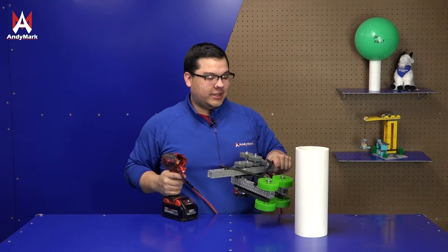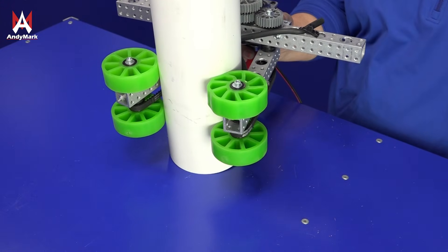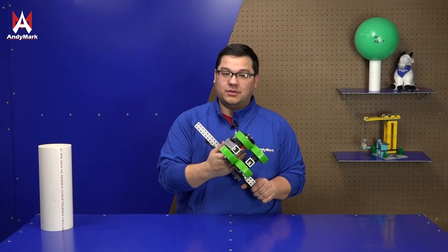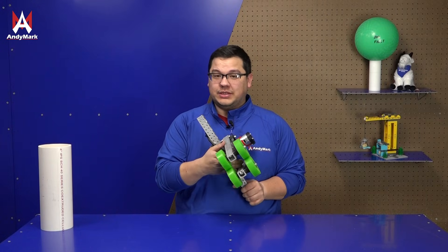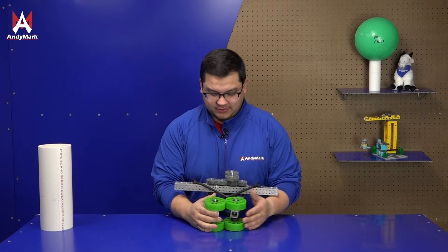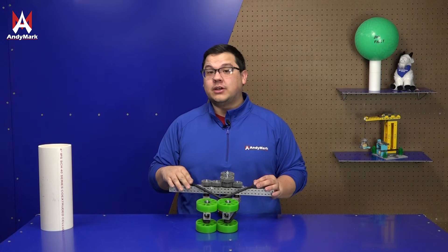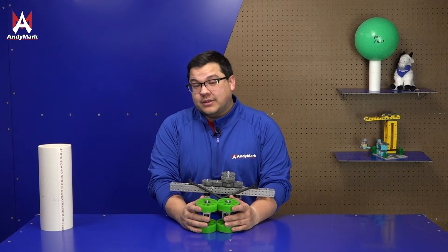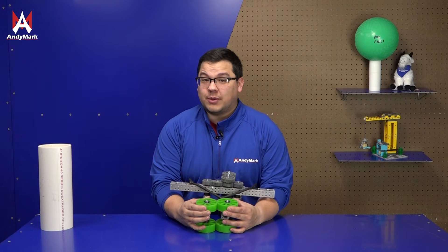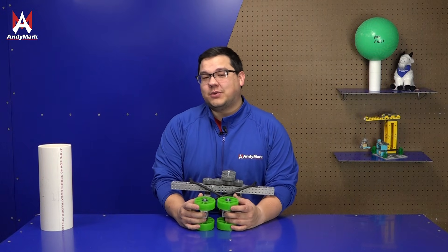With a roller intake you want to touch the game piece between the spinning wheels. A mechanism like this moves very quickly, is able to acquire coral through the middle between the two arms, and holds it there very firmly. Teams can adjust the tension in the system — it's often easy to make this adjustable so you can tune it — and can also play with wheel size and rubber hardness to tune in the game piece acquisition process.